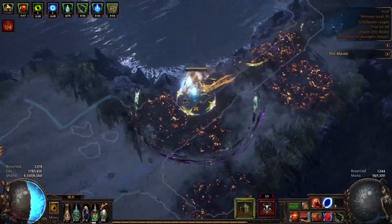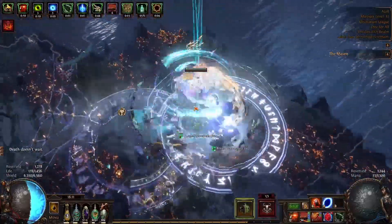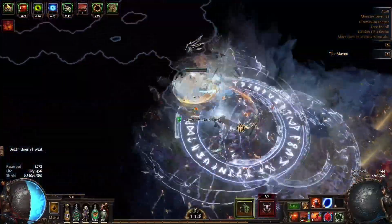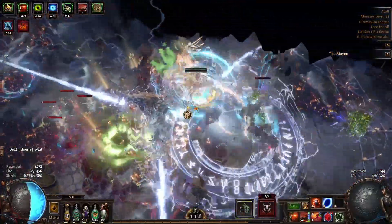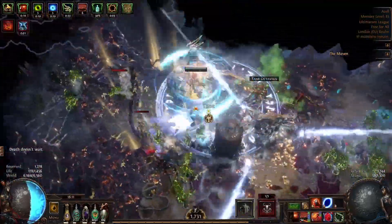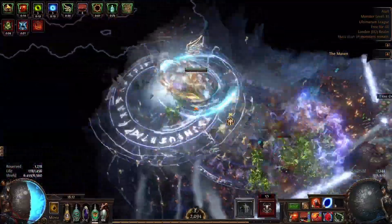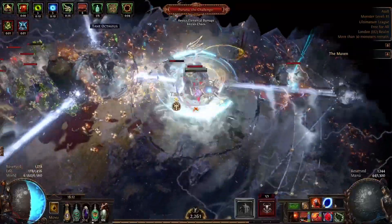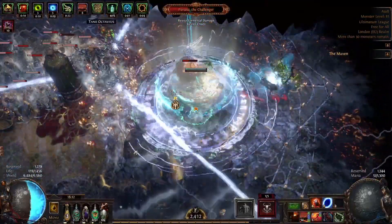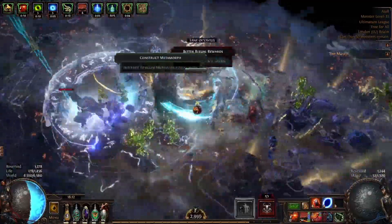Overall the build has been pretty fun, but here's my issue with it: it's a melee build with only 6.5k ES and not really any defensive layers apart from elusive. I do have a Discipline Watcher's Eye for the on-hit, so I'm pretty tanky in mapping. But for bossing, this build is pretty bad — you just get chunked. As you can see, you get chunked there. If you're doing guardians, it's even worse.